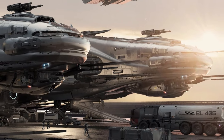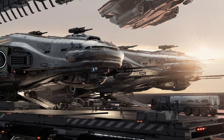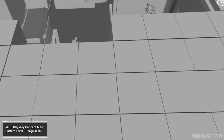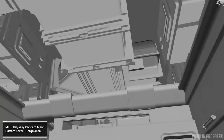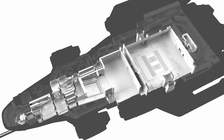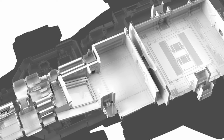The features it has to help justify that statement are a sizable hangar, medbay, okay cargo, and somewhat limited but built-in mining, tractor beam, and refinery capabilities. The cargo on the ship is probably its weakest point. It does have the benefit of all its cargo being in one contiguous area without dividers, but the actual capacity is only listed at 252 SCU. They call it dedicated cargo space, but that's a little misleading because this cargo space is actually your vehicle bay as well, so as soon as you load up a rover, your effective cargo space is going to diminish significantly.